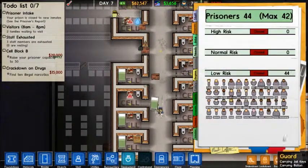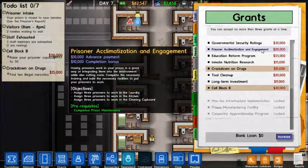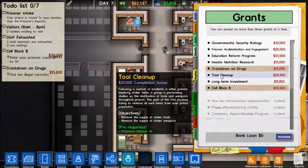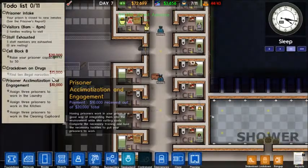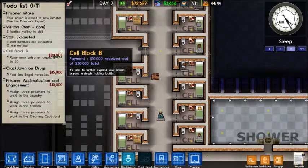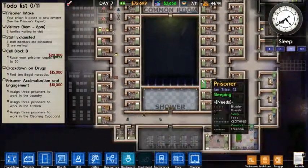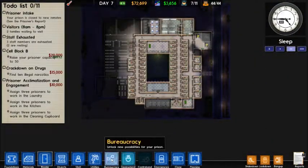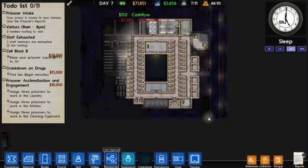We have our short-term investment money back, so we can accept yet another grant. Prisoner acclimatization and engagement — that's the one we are currently wanting to work on. As soon as we get cell block B completed, we can worry about getting a crackdown on everything else. And while we are waiting, let's start looking into expanding the lab, because I would like to get some more medium security stuff into place.